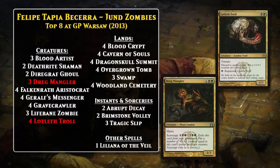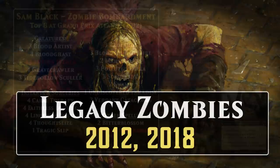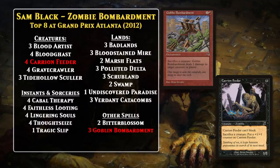Let's look at Legacy. Zombie decks are not something that has been consistently successful in Legacy — they've only achieved a couple of top-8s in the format overall. The first came in 2012, when Sam Black top-8ed Grand Prix Atlanta with his Zombie Bombardment deck. Like what we saw in Standard, this deck was largely built around abusing Gravecrawler and Blood Artist. However, Legacy had a much larger card pool and better ways to combo off — in particular, Goblin Bombardment and Carrion Feeder. You could combine Gravecrawler and Blood Artist with either of these free sacrifice effects to do a ton of damage in a hurry.